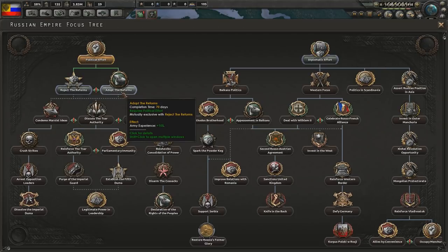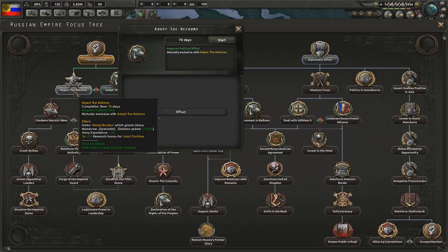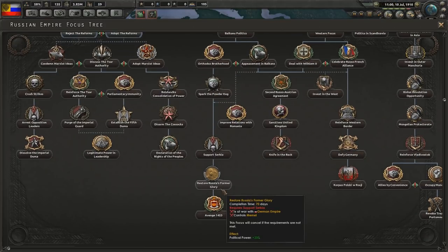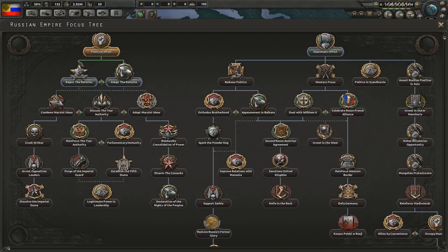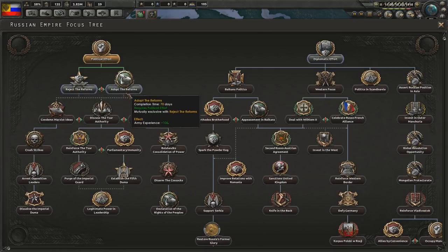We can now adopt the reforms, reject the reforms, or go down to diplomatic effort and get more political power, and then go down to Balkans politics. We can spark the powder keg - that would be pretty fun. Restore Russia's former glory. Avenge 1453 - that's when Constantinople fell, the end of the siege of Constantinople. That's awesome. Well, let's go down and adopt the reforms for now.